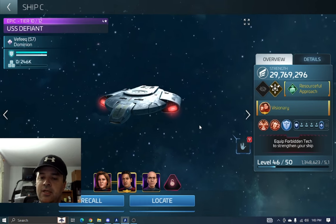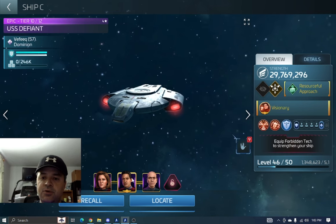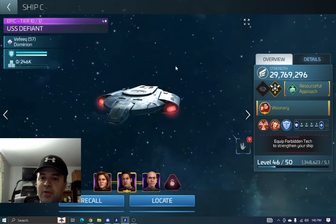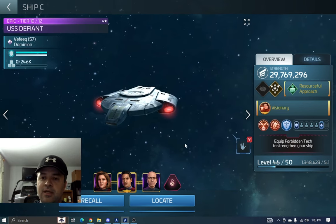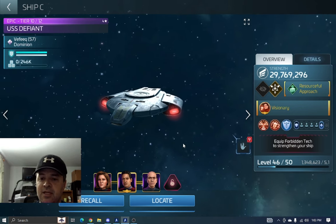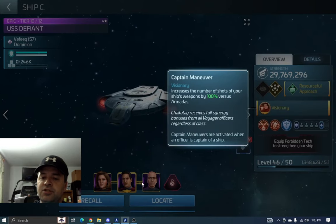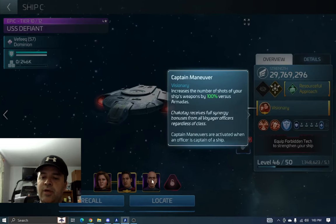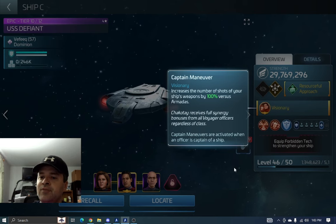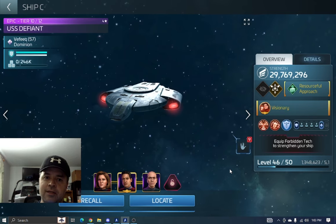On the next ship I've got Chakotay — and I know not everyone has Chakotay. I'll show you another crew example I don't currently use that you can consider. These are just examples, things you can think about. Chakotay is the captain because with max energy from both Janeway and the Doctor, he's going to increase the shots. I really like that, and the Defiant does hit pretty hard at this tier.